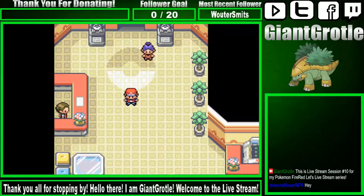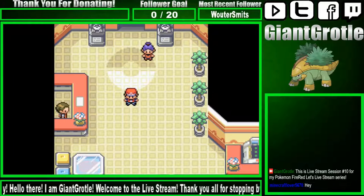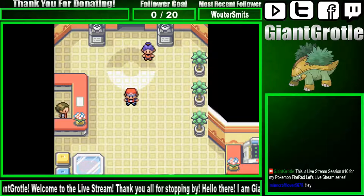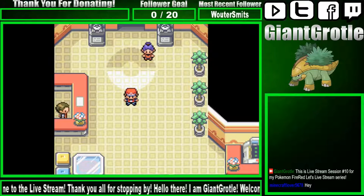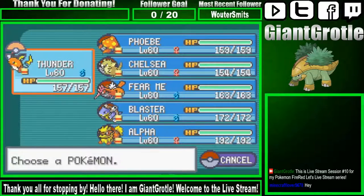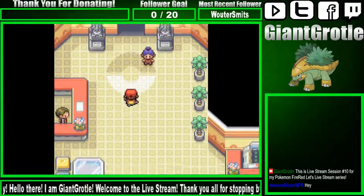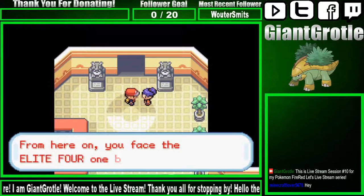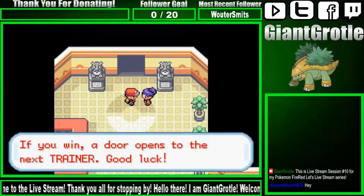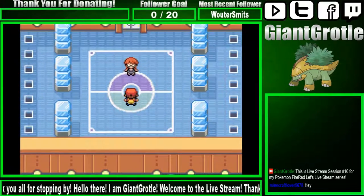Oh hi, Minecraftlover5678, welcome to the live stream! My phone went off — it's my Twitter. Okay, I have Thunder out front since the first Elite Four member is Lorelei. Let's talk to this person: 'From here on you face the Elite Four one by one. If you win, a door opens to the next trainer. Good luck.' Okay, thank you. So here is our first room — let's talk to Lorelai.